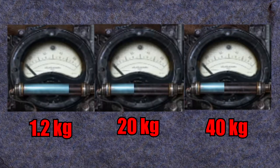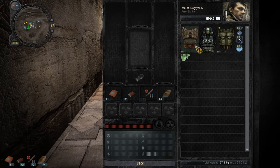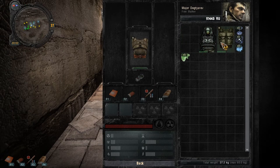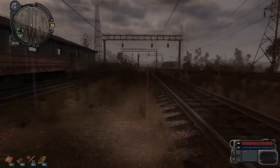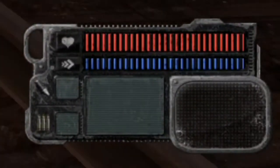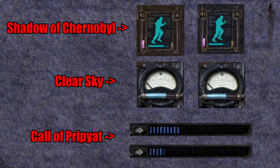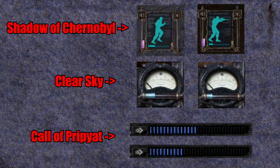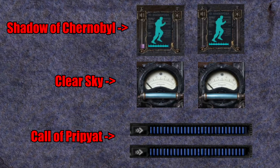This is actually only true in Shadow of Chernobyl and Clear Sky, as Call of Pripyat introduced some differences. First of all, your level of endurance depends on the suit you are wearing. And if you are not wearing a suit, you can basically run forever as long as you have less than 20 kilograms in your backpack. Here you can see how fast endurance depletes with just above 50 kilograms and just under 60 kilograms.